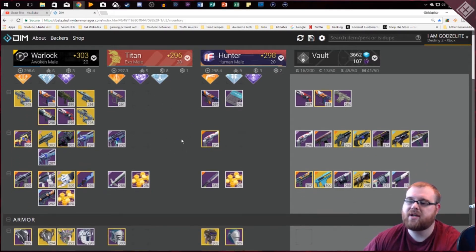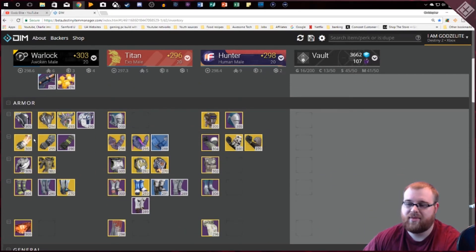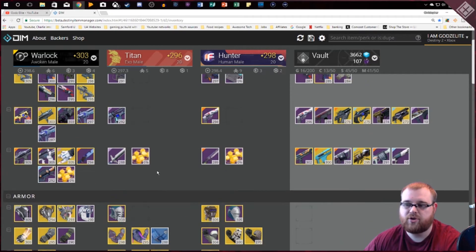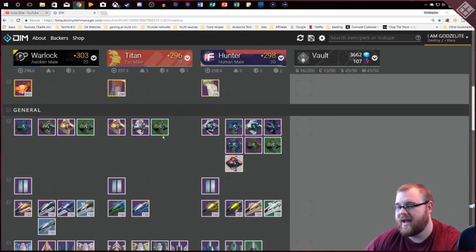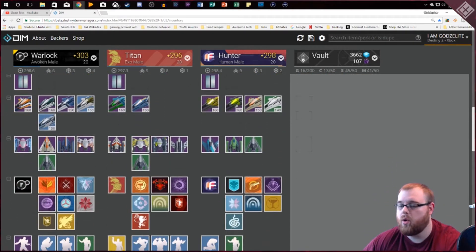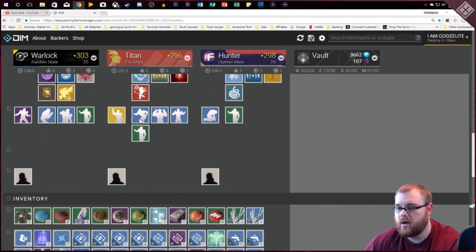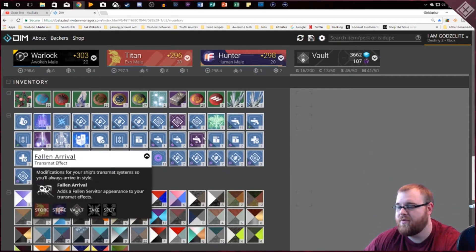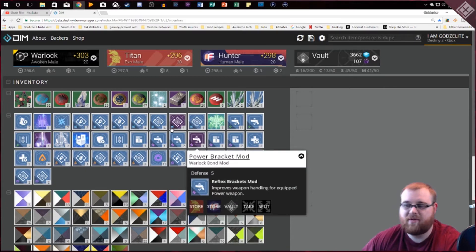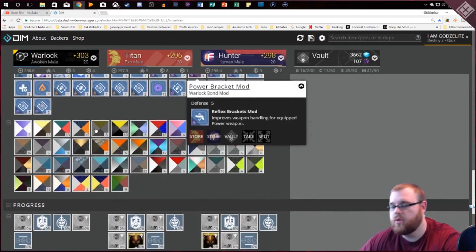You don't have to transfer as much stuff anymore — used to you'd transfer gear across characters for infusion, but now you pretty much just do that with weapons. Another cool thing is you can track what ghosts, emblems, or emotes you have, or look at your mods before you go back to the Gunsmith — maybe you've already got one you can use.